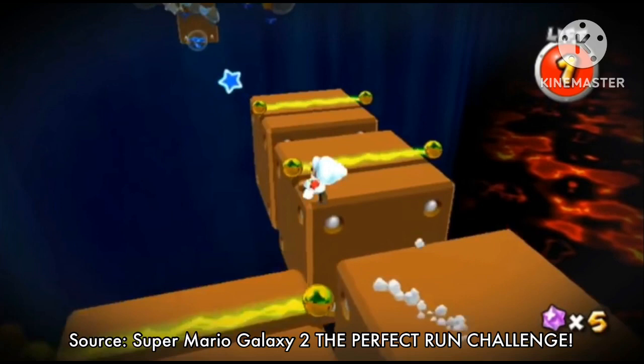You will be launched into a new segment where you are on supermassive boxes while green electric fences are moving, so jump before they touch you. You also have to use pull stars to get through this phase of the level. Sure, this is okay, but I've died several times on this. But really, the next part is gonna be the worst.